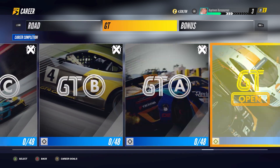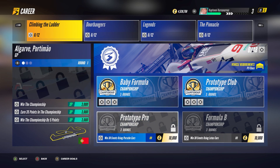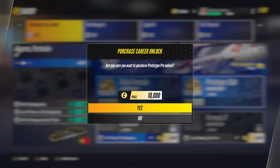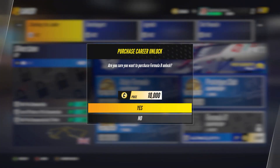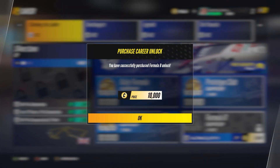With this software you can actually activate everything from the carrier and open it, and you can increase your money by pressing F2.